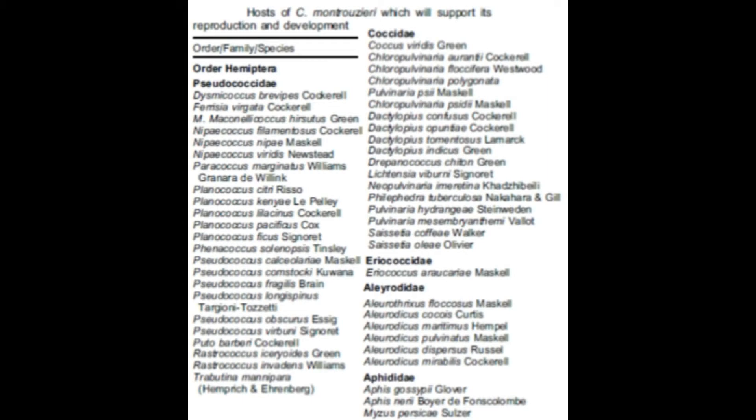In desperate cases, it may be possible to establish a population of this biocontrol agent against aphid species such as Myzus persicae, Aphis gossypii, and Aphis nerii. But development time of the larvae may extend to 10 days longer than on mealybugs.